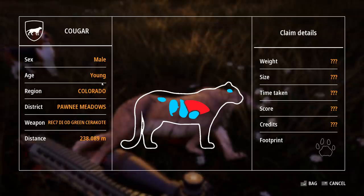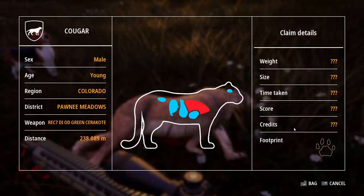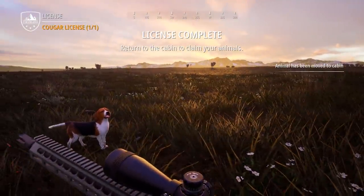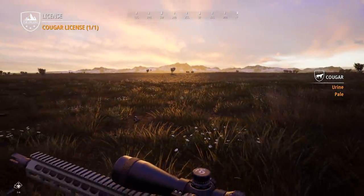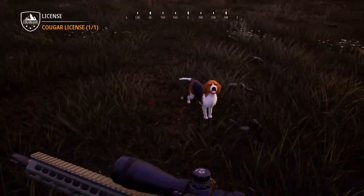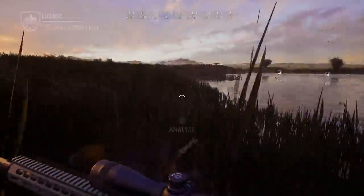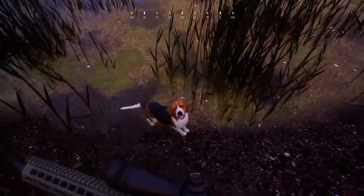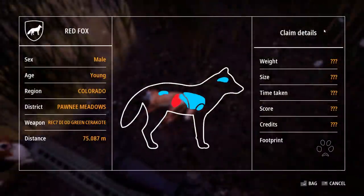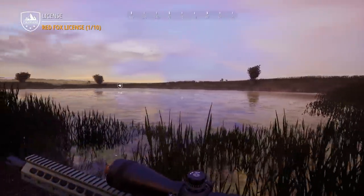Let's bag it. Male, young, region is Colorado, Pawnee Meadows, done with the semi-automatic. License complete - return to the cabin, claim your animals. Oh, cougar - so we do have cougars around this area. Gizmo found my fox from earlier. Good boy, let's bag this one too. Male, young, Colorado. We'll take a look at that when we get back - I'm interested to see the weight comparisons between the foxes.